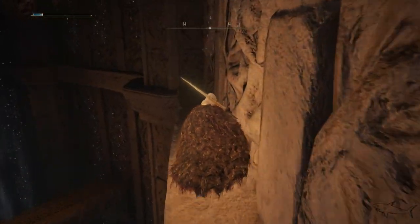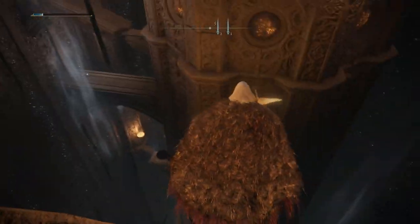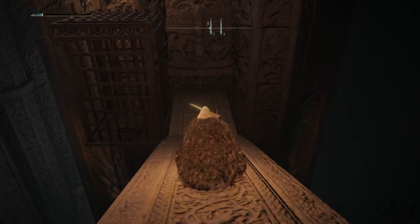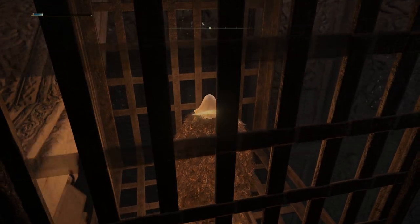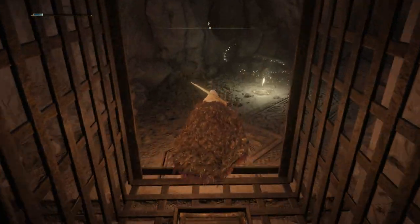Also, on the way to our location, there is the Godskin Apostle — a mini-boss that you can defeat to get another awesome armor set and one of the best weapons in the game. I'll point out where it is, but we're not here for that today — we're here only for the armor set. That was just a bonus; I always try to put some bonuses in my videos.